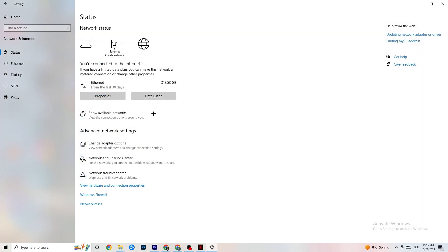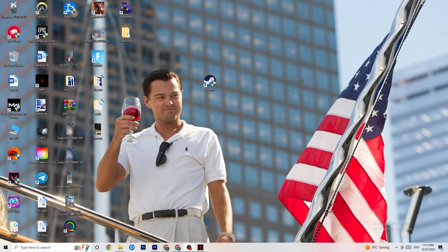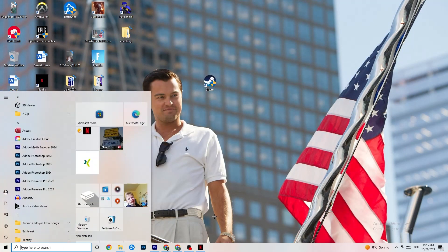Next, go to Show Available Networks. If you're using Wi-Fi, try disconnecting and reconnecting — this can also help a lot. Afterward, close that and open your Settings again.